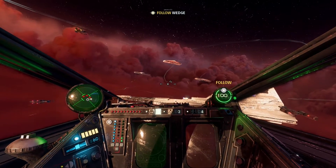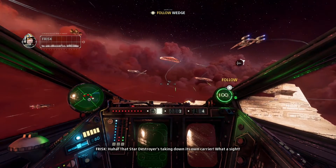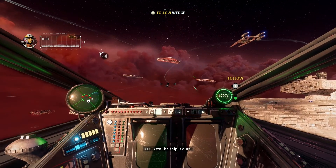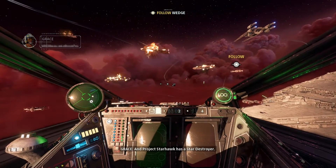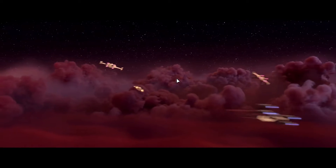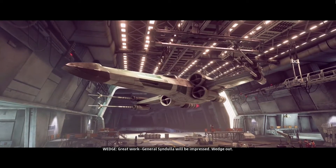We're about to get fucked. That Star Destroyer's taken down its own carrier — what a sight! Yes — the ship is ours! You're actually dead — I promise they've shut down most of the fucking things. Project Starhawk has a Star Destroyer! Yikes. You can take it from here, Mad God. I'll escort Talus Group to safety. Great work — General Syndulla will be impressed. Wedge, out.